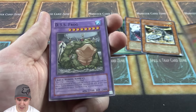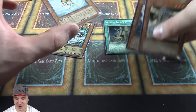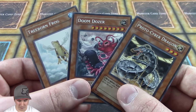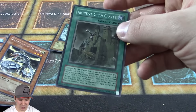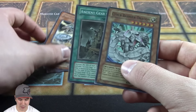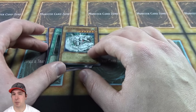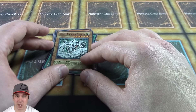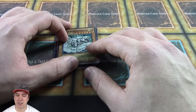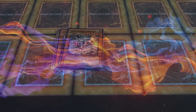We pulled two cyber dragon cards in this set and zero in the set we were supposed to pull them in — kind of funny! We ended up getting three rares: Proto Cyber Dragon, Treeborn Frog, and Doom Dozer. We got Ancient Gear Castle as a super rare and Cyber Barrier Dragon as a super rare — super awesome! If you enjoyed this, comment below, like and subscribe. Tomorrow's video is Enemy of Justice, the 19th set ever made. Jobber signing off!